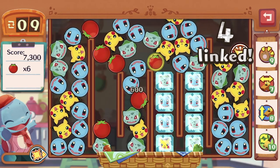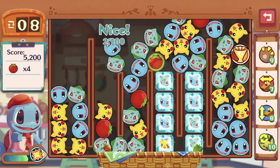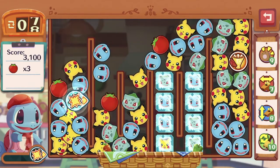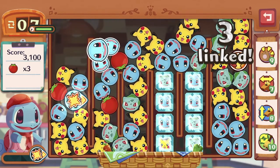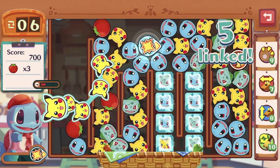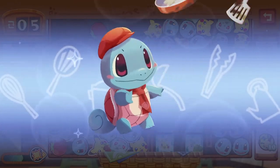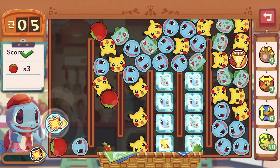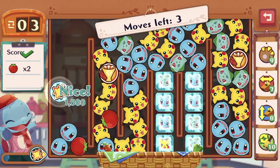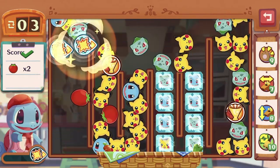Gotta get rid of this tomato. Push them in. Bubblesaw — uh oh, go back in! Oh no! We just have to push the tomato back in. This is what I really dislike about this game. Let's get rid of the icons and have the tomatoes drop in first. Bubblesaw, come on, push the tomato. This is horrible — it's reasons like this that I end up retrying.